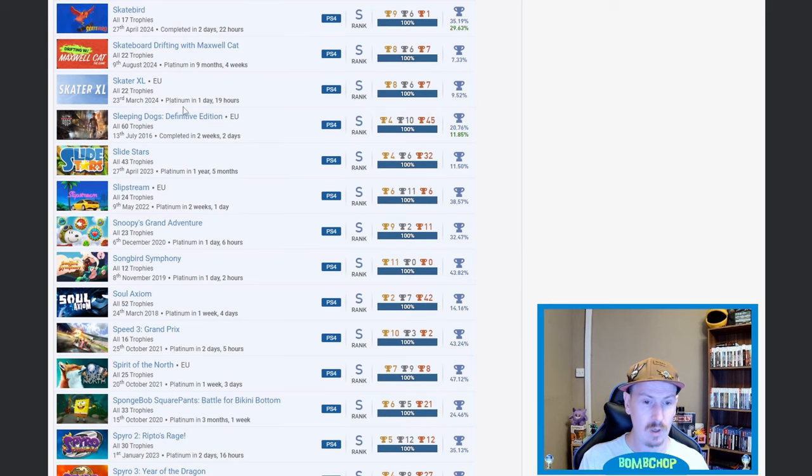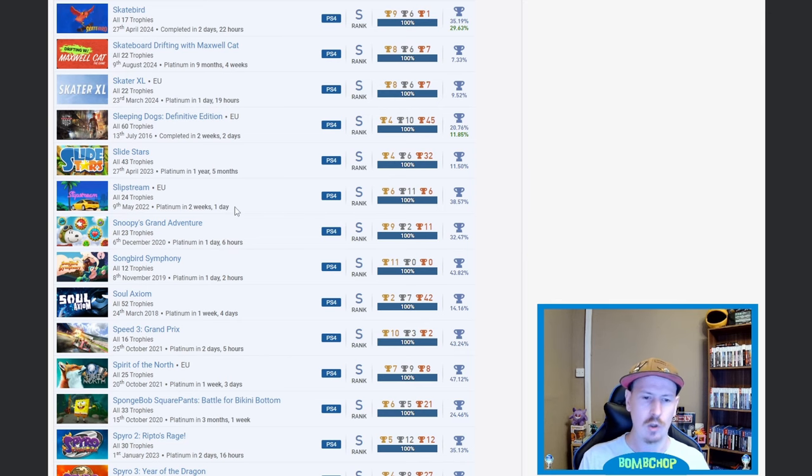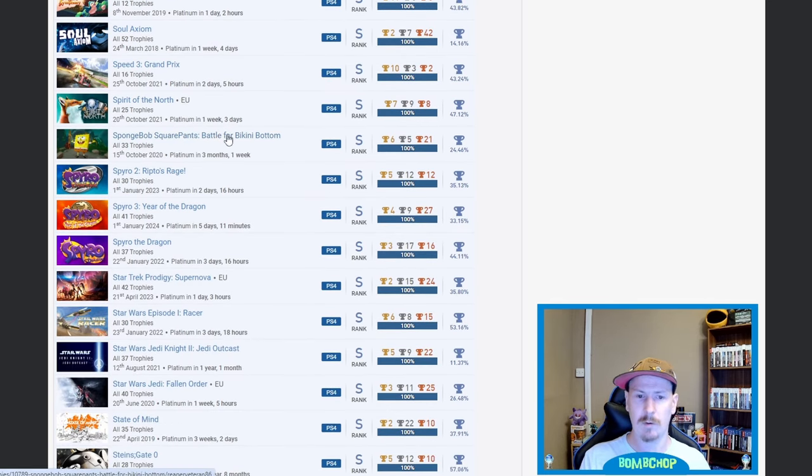I'm struggling now for games I actually recognize. Skater XL — 9.52%, I'll call that out. Skateboard Drifting with Maxwell Cat — 7.33%, fair play on that one. Slipstream — very nice, I was actually recommended this a couple of days ago by one of the guys who joined my Discord. Little plug there — I do have a Discord now, the link is in the description, join and speak with other platinum hunters.